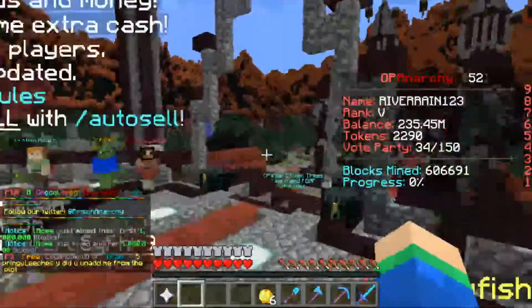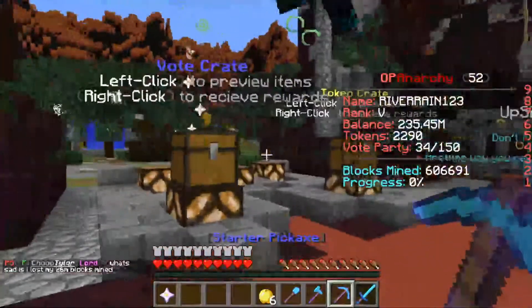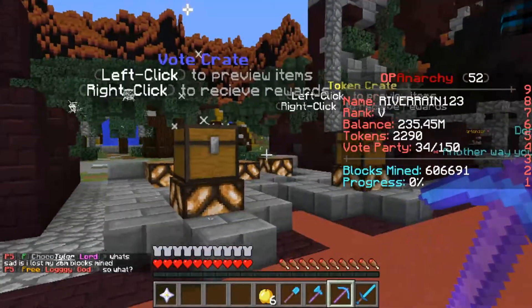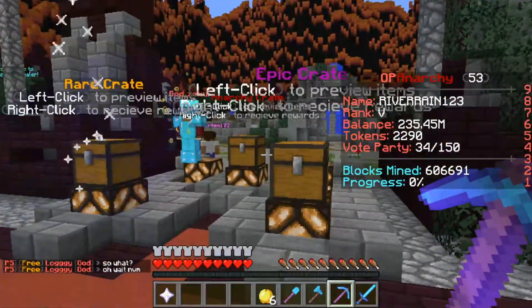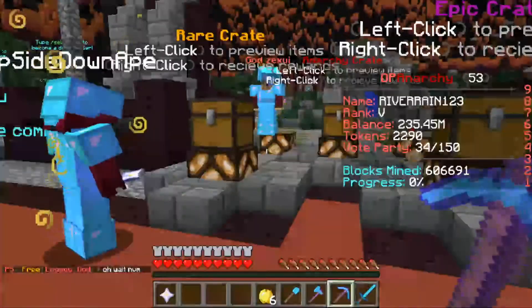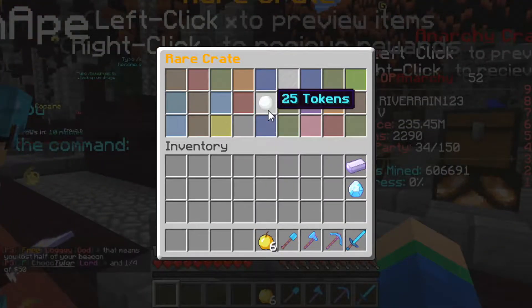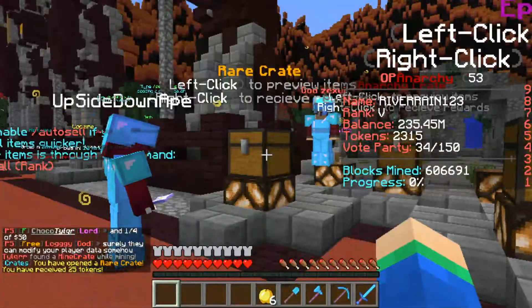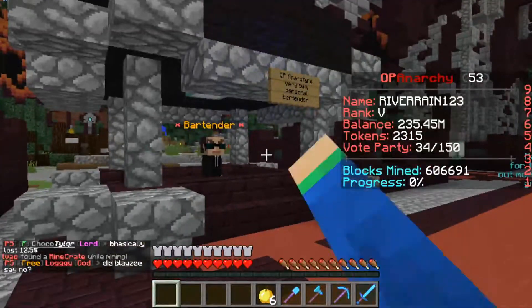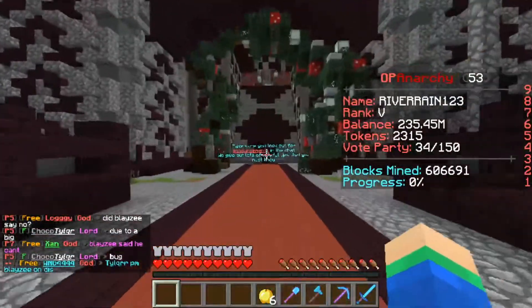The main part of the server I really want to show is the crate keys area. I know a lot of you enjoy watching me open crates. They've got vote crates, token crates, and all kinds of different crate types — they did a really nice job here. Since we got a rare key from spawning in, let's open it up. You can win things like tokens, pickaxe upgrades, or money.